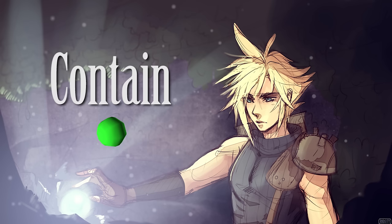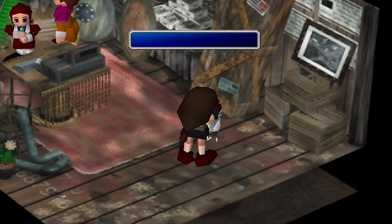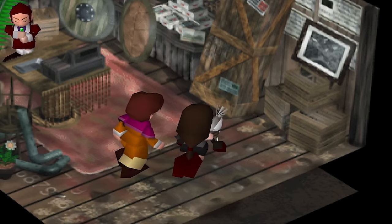Contain. The Contain Materia is located in Mideel, and can be obtained before or after the Lifestream eruption. First, you must feed it Mimett Greens, then you must tickle it behind its ears.